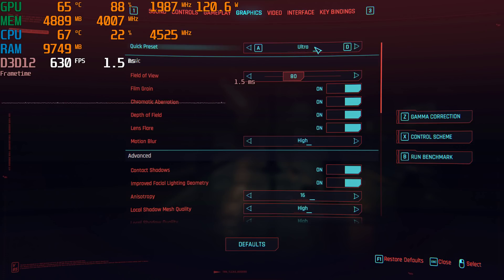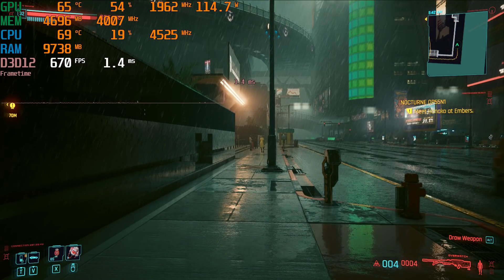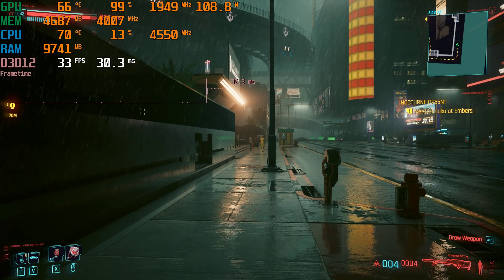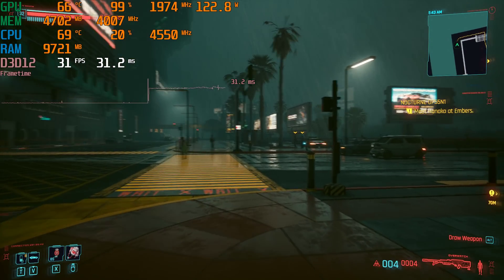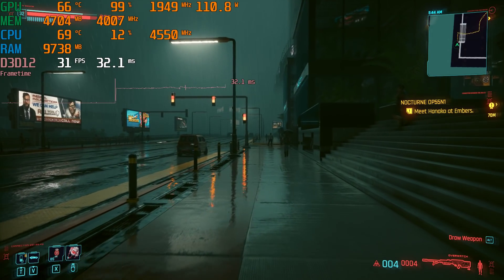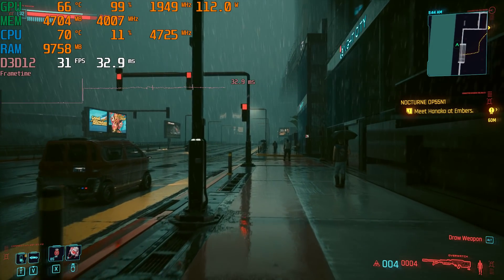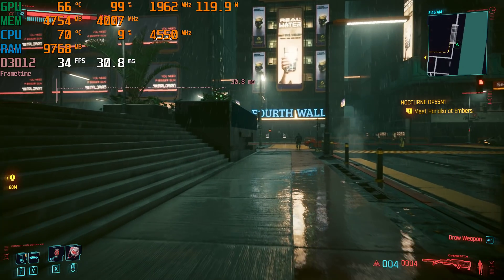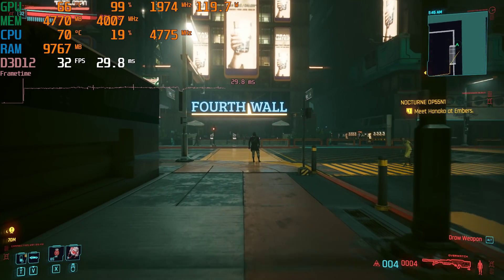Ultra is just kind of silly, so we're going to turn it down to high. We could do some custom settings here, but just for the sake of quick testing, let's use the high preset and see what happens. We're now over 30 FPS stably, and going around where it was harder looking out into the distance — nice, we are now over 30. You can definitely lock 30 FPS here at the high settings. Performance may be slightly better than on the previous patch, but there's no night and day difference.